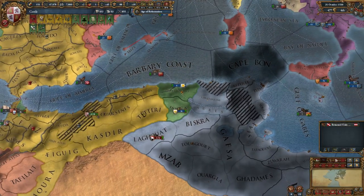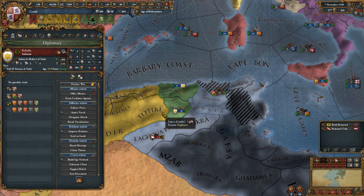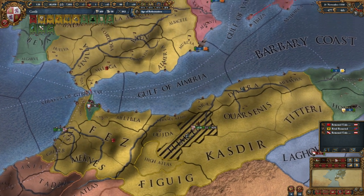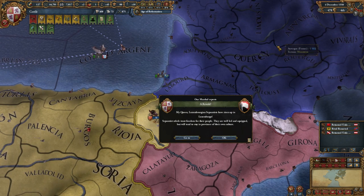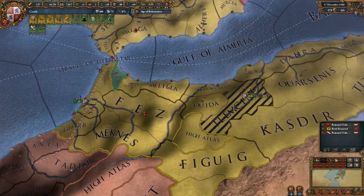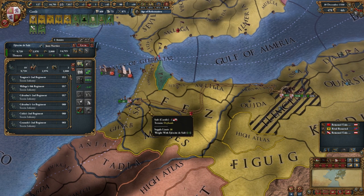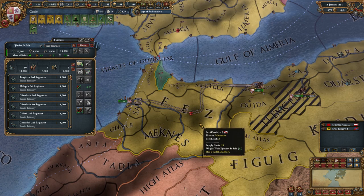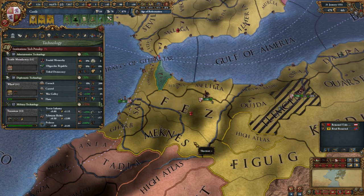Let's go and besiege that castle. I'm questioning whether it'd be worth reducing diplomatic relations by annexing this vassal. Tell you what - split the army. They can carry on doing the siege and I'll take these guys up to hopefully deal with the Luxembourgian separatists. It's got to be worth a try. We've gained another technology: Modern Theocracy. That really is good.